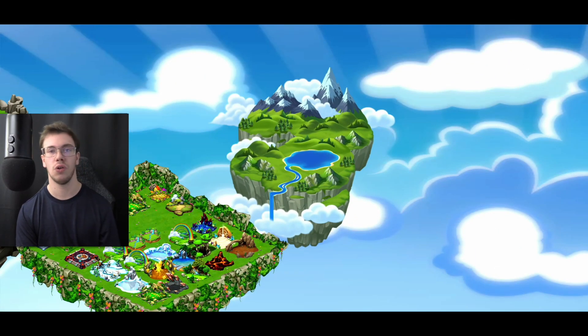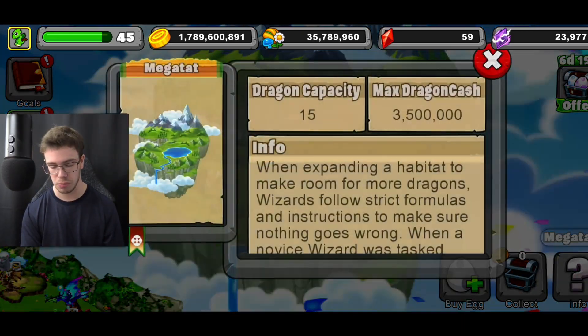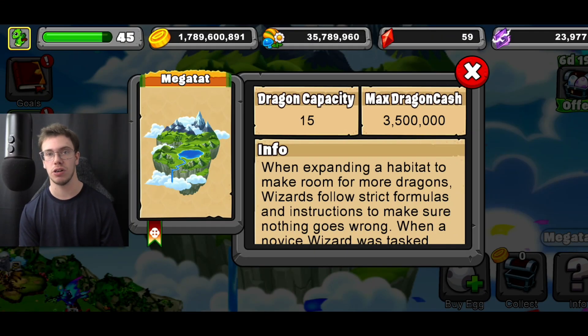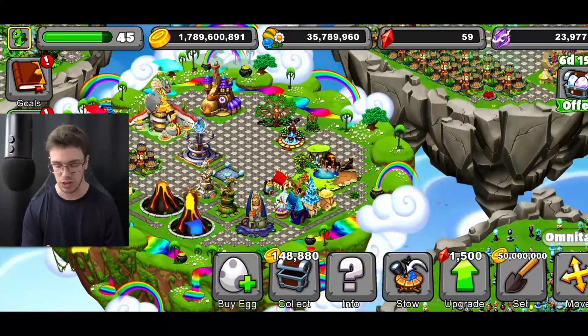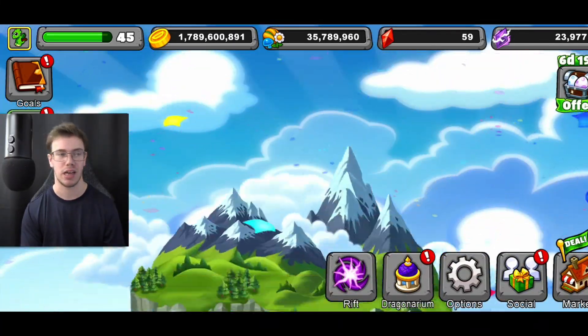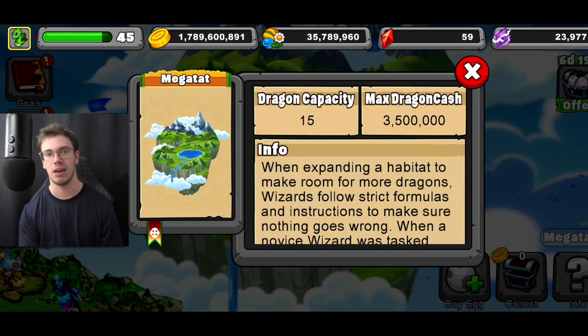If you click on the island itself you get an info and collect bar. It can carry up to 15 dragons and can only go up to 3,500,000 gold. It works very similarly to an Omni habitat — you just have a ton of dragons in one habitat and it can be any element, as you can see here. The max gold amount is 1.7 million currently. I feel like the island should be able to carry up to like 10 million, but 3.5 million is not bad — just not as good as it could have been.